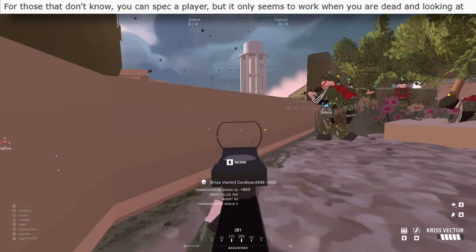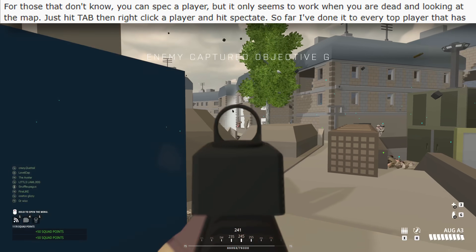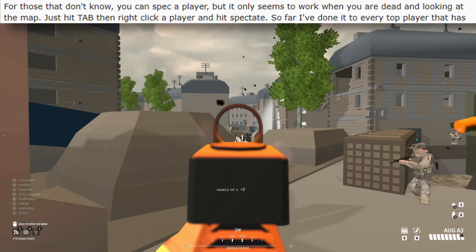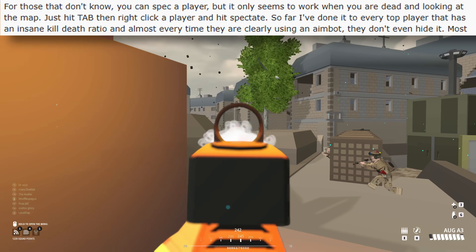For those that don't know, you can spectate a player, but it only seems to work when you're dead and looking at the map. Just hit tab, then right click a player and hit spectate. So far, I've done it to every top player that has an insane kill-death ratio, and almost every time they are clearly using an aimbot.